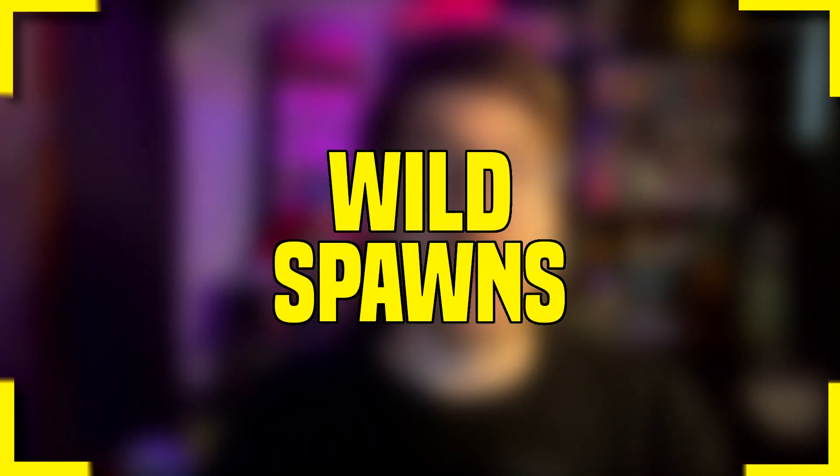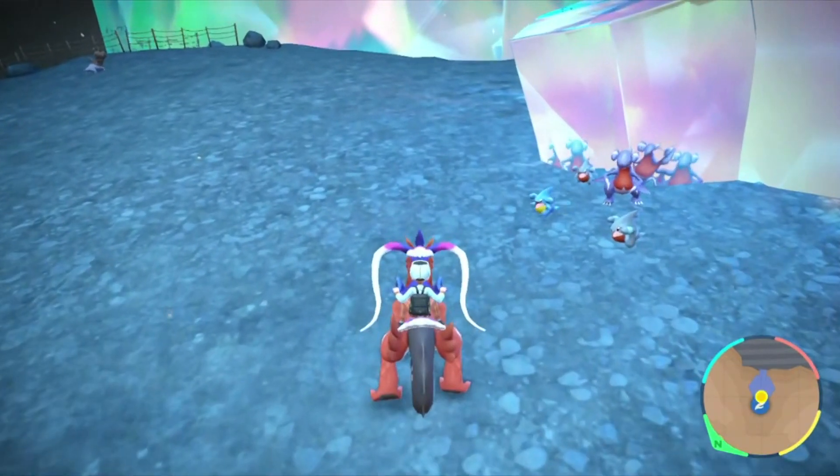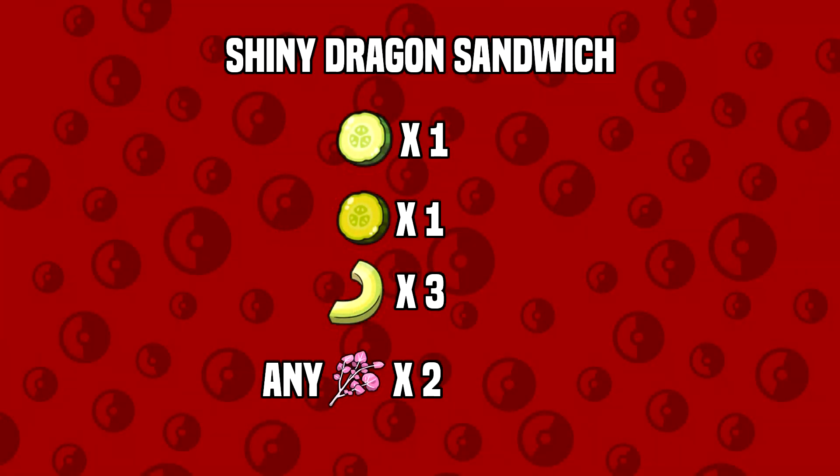The next method is just using Sparkling Power and finding your desired Pokemon out in the wild. If you want to have an easier time, try pairing the Sparkling Power with Encounter Power of the same type. In this clip, I used Encounter Power Dragon and Sparkling Power Dragon and found a Shiny Gible in about 10 minutes — and at that point I didn't even have the shiny charm yet. Shiny odds for this method are 1 in 4096 base, 1 in 2048 with shiny charm, 1 in 1024 with Sparkling Power level 3, and 1 in 683 with both shiny charm and Sparkling Power level 3. The sandwich I used consists of 1 cucumber, 1 pickle, 3 avocado, and 2 of any Herba Mystica.